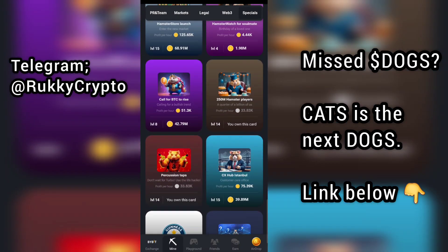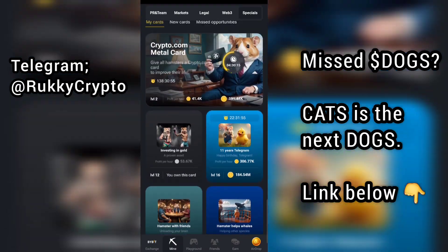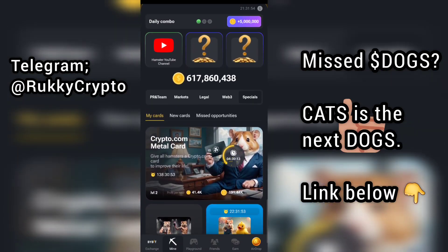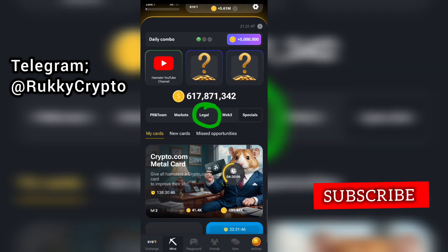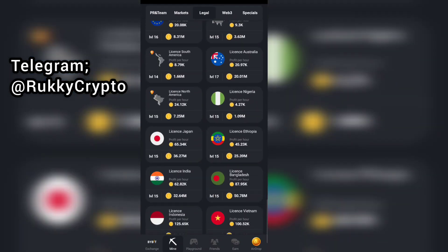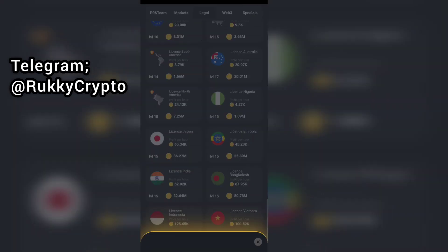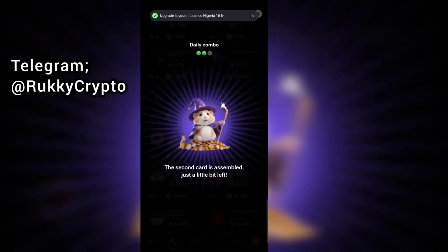Now for the second card of the day — thanks to you guys for supporting Nigeria. Nigerians, go ahead and click the like button, because today is our day on Hamster Combat. The second card of the day is under the Legals tab. Go to Legals and look for License Nigeria. This is the License Nigeria card right here, and what you want to do is upgrade this card. This is the second card for today.